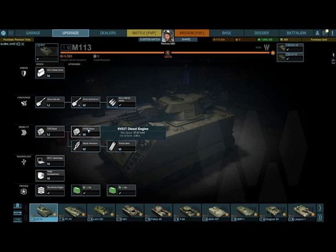The upgraded gun gets the DM63 APDS ammunition instead of the DM13 APC. There's also an upgraded 6V53T diesel engine which improves acceleration, plus shock absorbers and torsion bars that increase durability and track vehicle traverse speed.